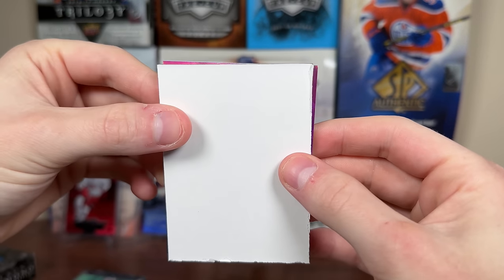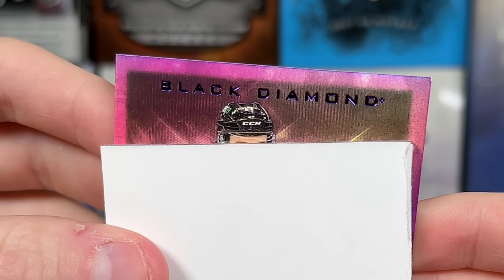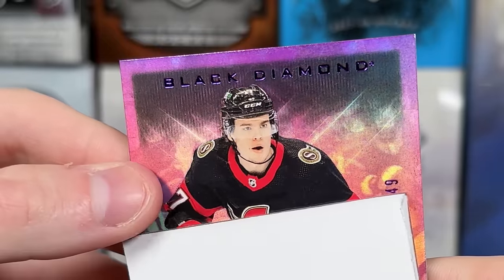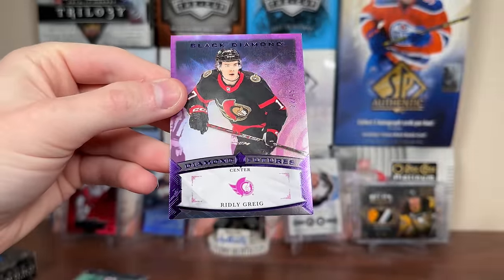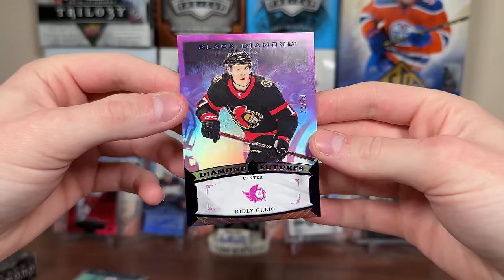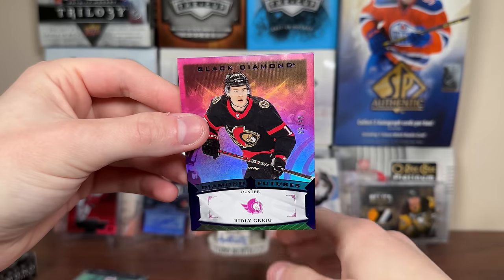Next card up — I saved the second card. What is this? Black Diamond — Ridley Gregg. This might be signed. No. Okay, Diamond Futures — and there's actually no diamond in there. 22 of 49 for Ridley Gregg, Diamond Futures. Purple or pink, I would say. Diamond Futures, Ridley Gregg.